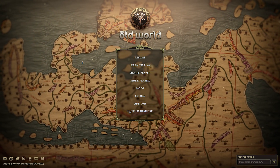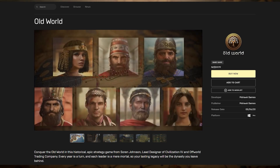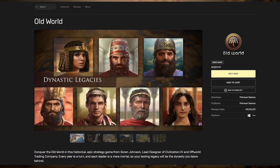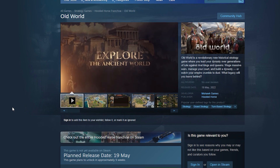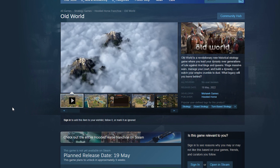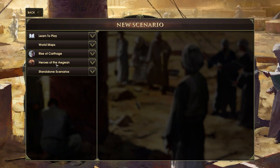Hey everybody, welcome back. This is Old World. It's a 4X strategy game that released last year on the Epic Game Store as an Epic Exclusive. It's now gearing up for a Steam release next month, and alongside that Steam release comes its first expansion, Heroes of the Aegean.